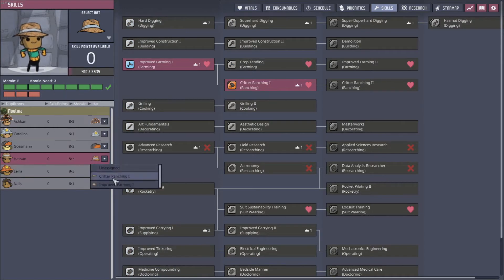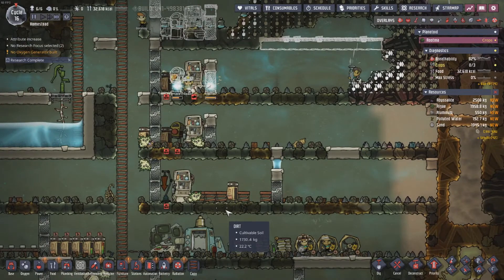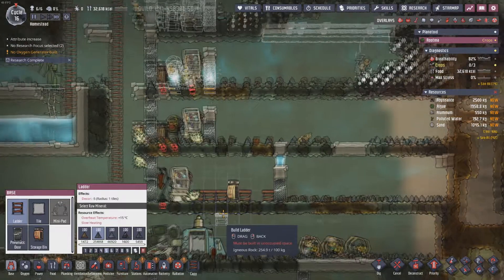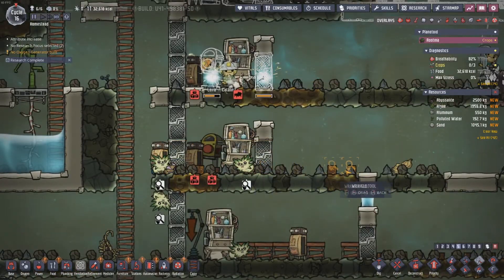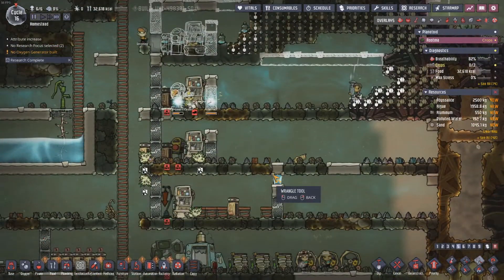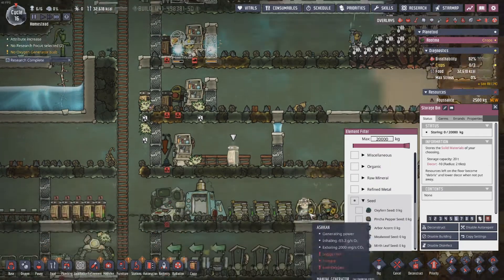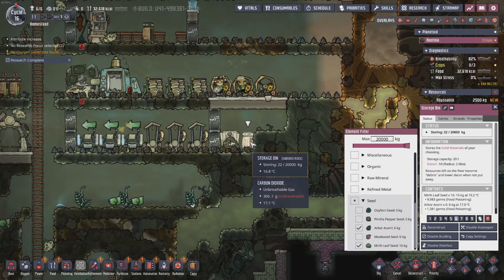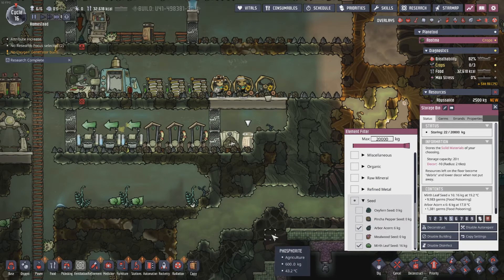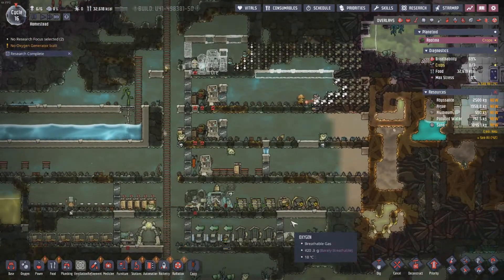Our rancher has effectively come of age, so it's time to start the pip ranch. It's going to take a little bit until we start getting some eggs. Where are my arbor acorns being stored? There we go - eight wild pips in the first ranch, ready to go.